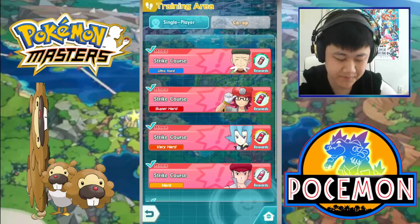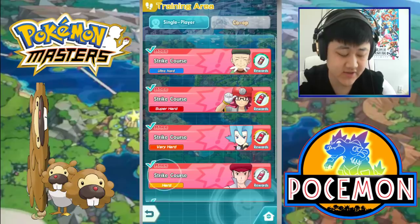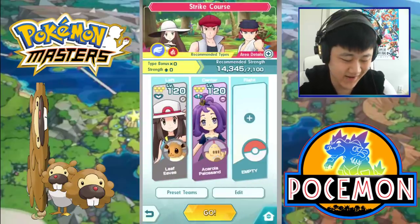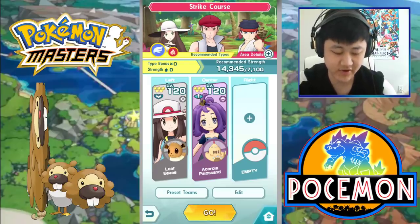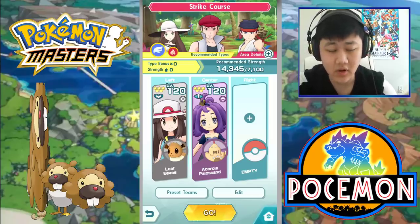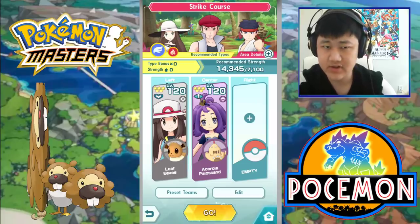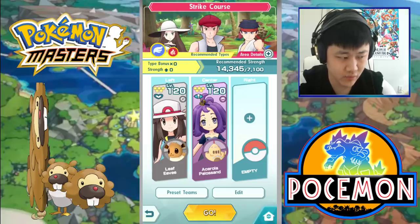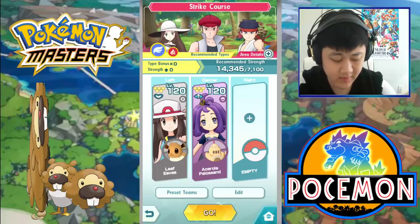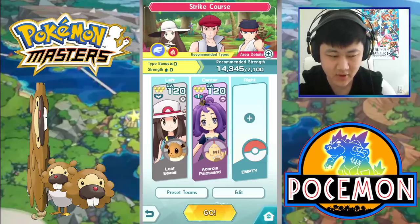Since Eevee never syncs, right. Acerola is extremely hard to farm sync orbs for due to the fact that she's terrible. It's going to be super hard for her to sync in most scenarios, and super hard for her to even take out enemies. Here's the thing: if you have anyone else helping Acerola attack — if you have anything stronger like a Charizard — Acerola won't sync; they'll just sync with Charizard instead. And if you have two weak Pokemon around you, they'd still just end up destroying the stage without Acerola getting the chance to sync.